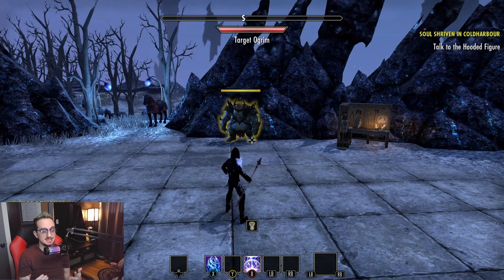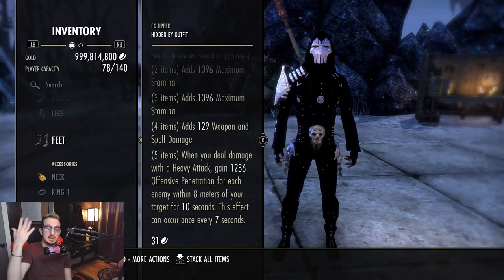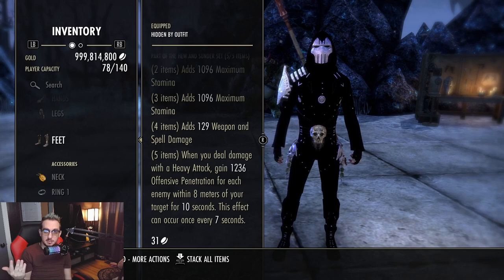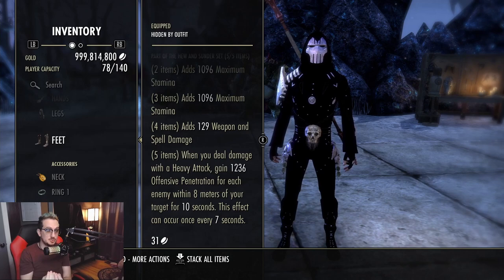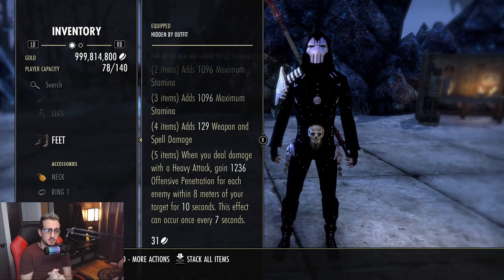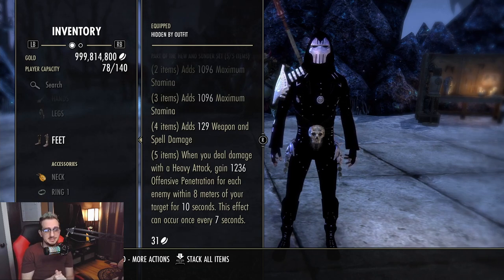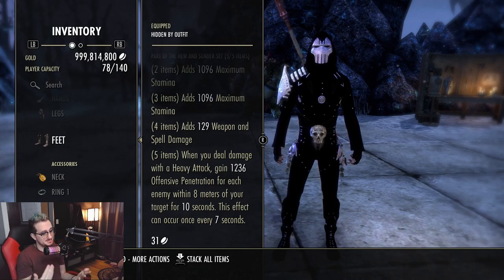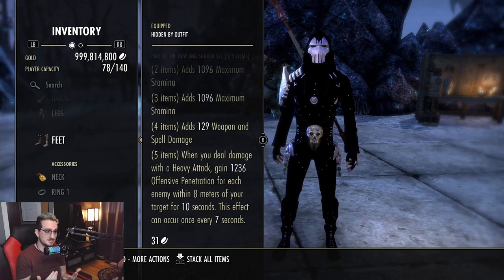This set could be really overpowered because it's a buff you apply to yourself — you don't have to double-bar it. You can be on your back bar, do a heavy attack with a bow, and if there are eight or nine people around, you're getting around 10,000 offensive penetration — which equates to roughly 20% more damage overall. In a 1v1 it's going to be pretty weak, but that's a lot of extra spell penetration just from a heavy attack. We'll have to wait for the meta to unfold.